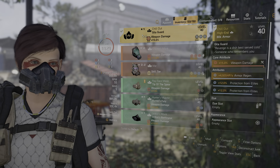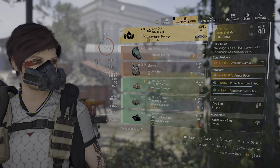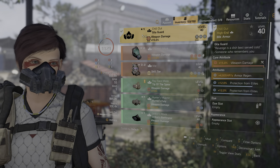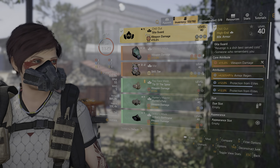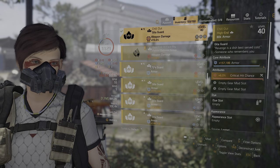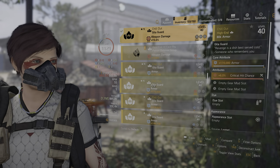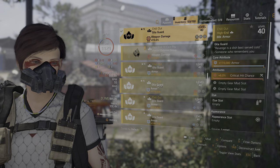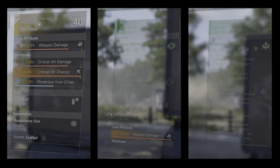I've put two 12% protection from elite mods on — we're going for 80% protection from elites overall. You need three 12% ones and the rest can be 11% to get to 80. Before the chill out mask, if you wanted 80% protection from elites you'd have to run the survivalist specialization to give you an extra 10%. With this mask you don't have to do that. You can get up to 78% with six mods, leaving one slot free to do something else.